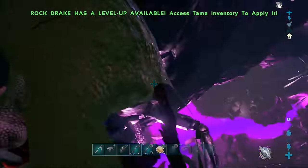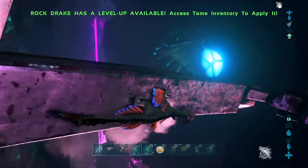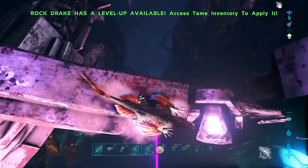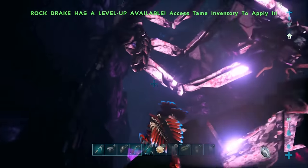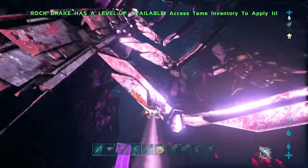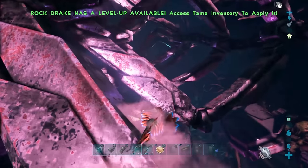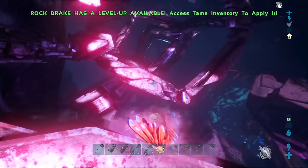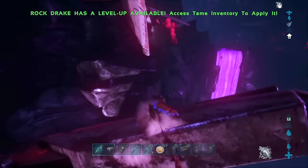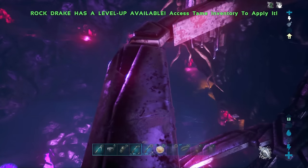If you shoot onto something like that it will just automatically connect to it. Like we can go around this and we're not going to fall off or anything, which is very useful on this map — very, very useful. You can also go upwards which is pretty nice. Rock drakes are pretty much essential for this map and it's so hard to get them. If you press R3 you can cloak — that's how you cloak up.